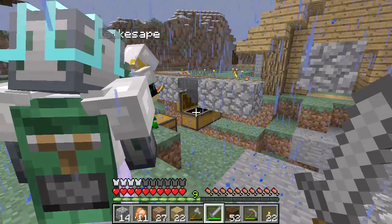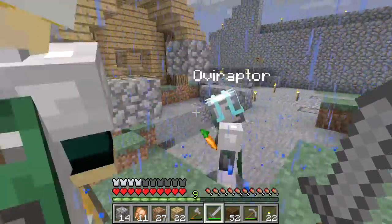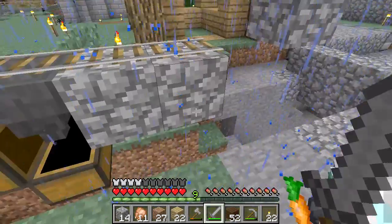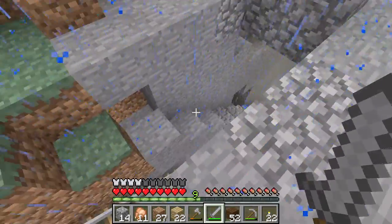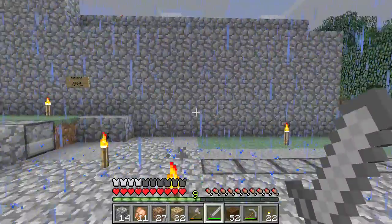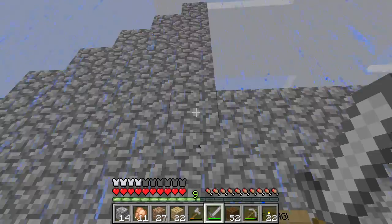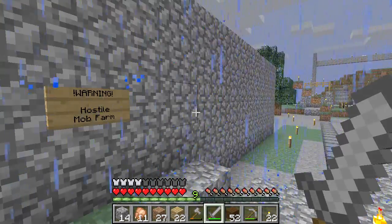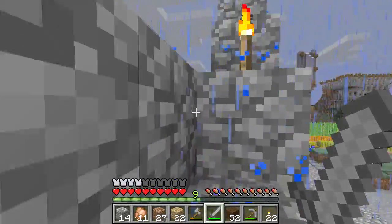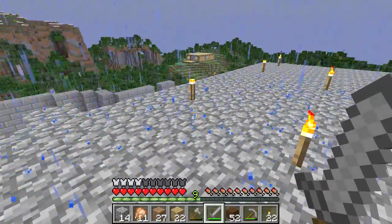So this here is where the hostile mob farm drops off its goodies, and that big cobblestone monstrosity over there is where the mobs... Ooh, I see you've got some witches. So it just drops it here? That big cobblestone monstrosity over there — it's a dark room. It's a dark room with loads of canals pushing the mobs into a drop trap, so they all fall down by about 24 levels. I think you can do it at 22, but I just want to make sure. 22 won't kill them.